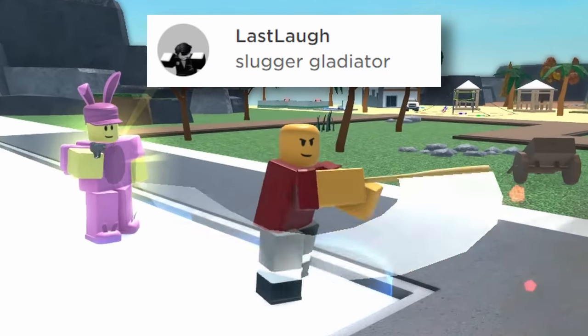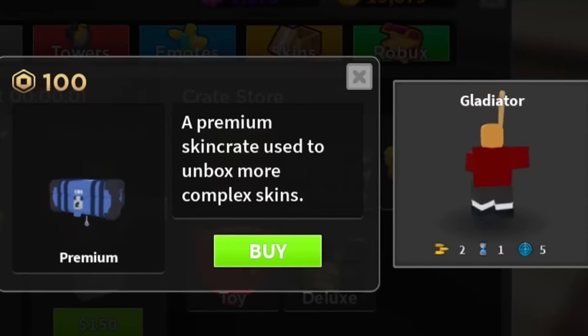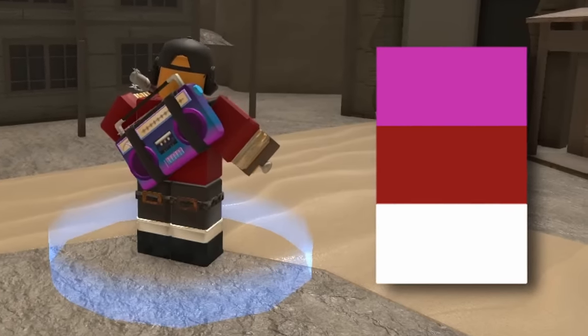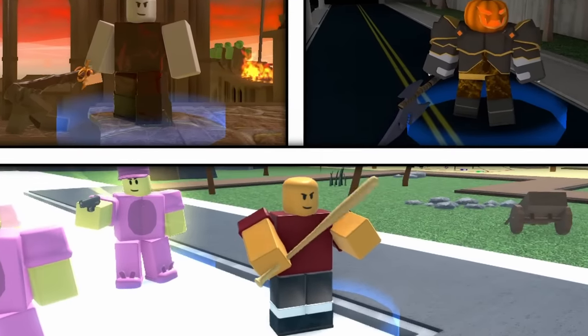Another popular pick was Slugger Gladiator, one of the more regular premium crate skins. It's themed after a baseball player, and with its red, blue, and white color scheme, it feels very bright and distinct compared to some of the other skins.